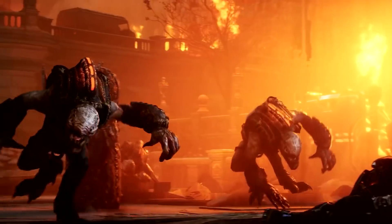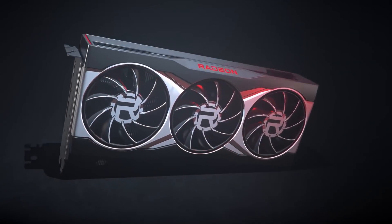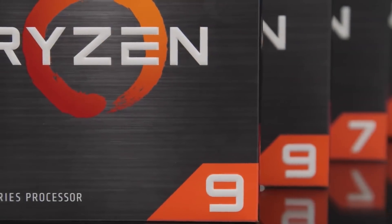All in all, SAM provides yet another reason to give serious consideration to the combination of Radeon RX 6000 series graphics cards and Ryzen 5000 series CPUs. To find out more about both, you can check out the links below. Alternatively, you can take a look at our range of 3XS systems gaming PCs from our Powered by ASUS range, which we've also linked below for you.